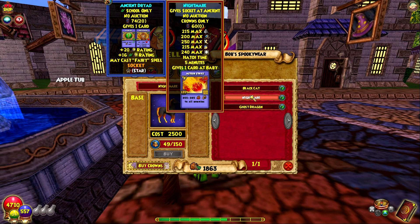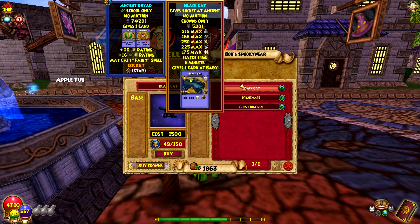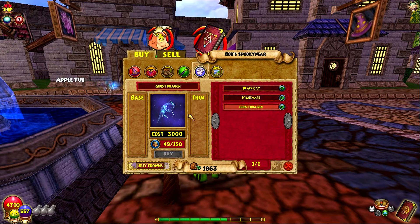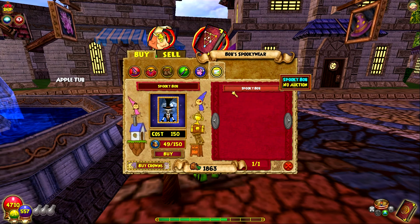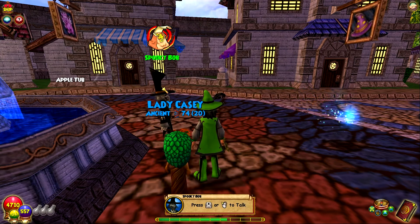Pets - we got the Black Cat, the Nightmare. These are all returned, I've seen all these before. But I do really like the Nightmare - I like the design of it for sure. The Ghost Dragon is pretty cool also. I remember when I used to really want one of these. I've always been fond of the Ghost Dragons. For the wall, there's only one wall hanging and it's Spooky Bob himself. So that is Spooky Bob's shop.